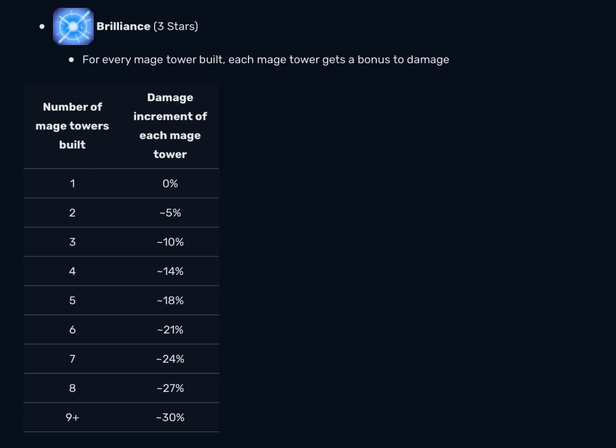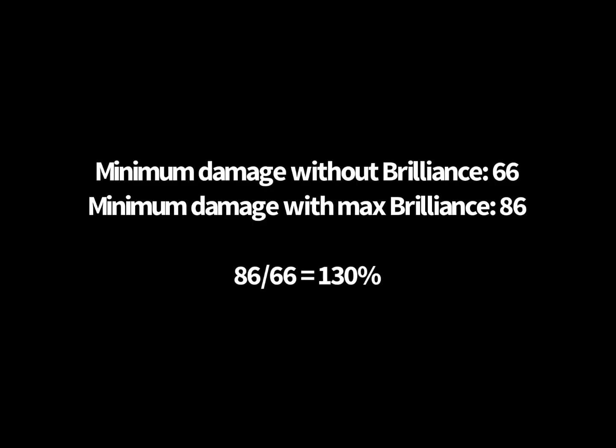This percentage is calculated based on the starting stats. In other words, the 30% bonus damage for having 9 towers on screen is because 86 is 30% more than 66. So these buffs do not stack multiplicatively — they stack additively.